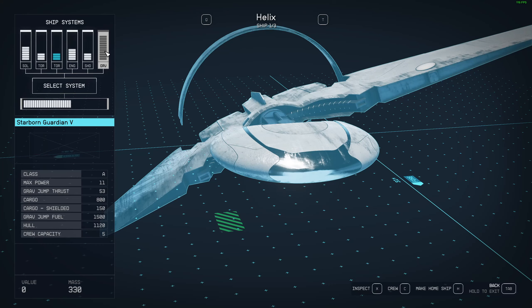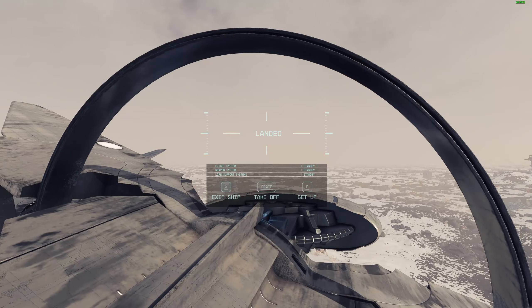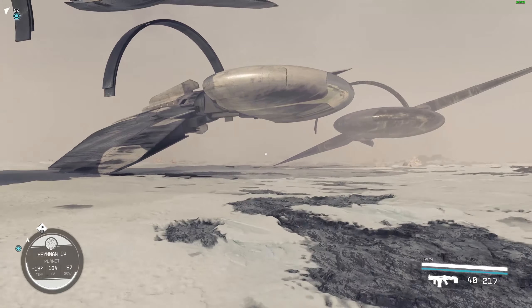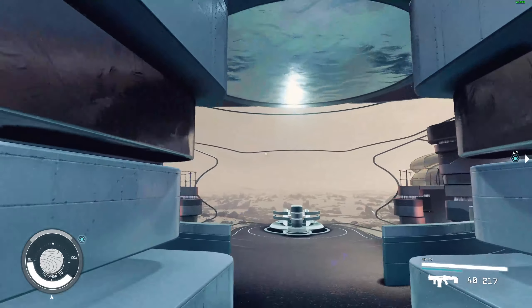In terms of the grav drive, it reads 53, 800, 150 — and the Helix matches at 53, 800, so the grav drive is the same. That covers the stats for that one. Now let's go quickly over to the Scorpius and see what that one is like. I'm using the grav dash here, just in case anyone's wondering. Let's check out the Scorpius now — this one looks the best out of all of them; I like the colors on it.